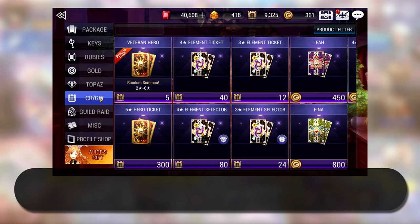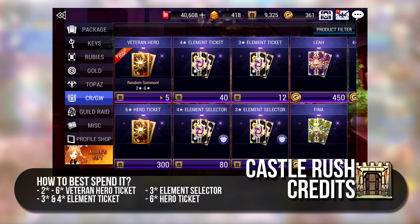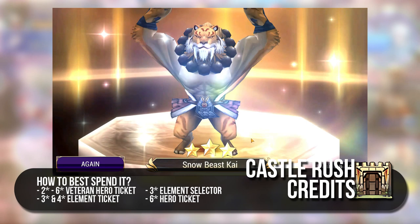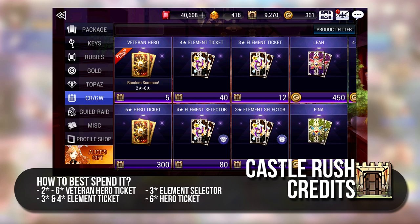From this point, we will start venturing into Shopping Currencies. The first shopping currency is the Castle Rush Credit. The amount of Castle Rush Credits you get depends on the score you achieve in Castle Rush. What is recommended to be bought from the Castle Rush Shop would be the 2 to 6 star Veteran Hero Ticket as well as the 3 star and 4 star element tickets and the 3 star element selector. The Veteran Hero Ticket is especially worthwhile because it is a super cheap source of fodder to sustain your farming, essentially meaning you are using 5 Castle Rush Credits to get 3 Rubies. However, with Mythical Power Up requiring 6 star Heroes, some of you may want to get the 6 star Hero Ticket instead, but this is very costly and can deplete your Castle Rush Credits very quickly, so exercise caution.